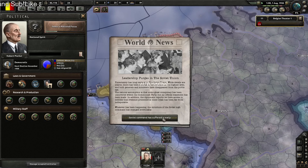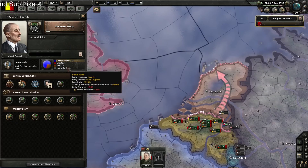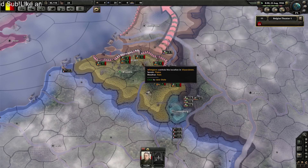The leadership purge in the Soviet Union — nope. National focus: let's just get some more factories. Only three divisions are assigned to the front. We get the 11th Olympic Games.